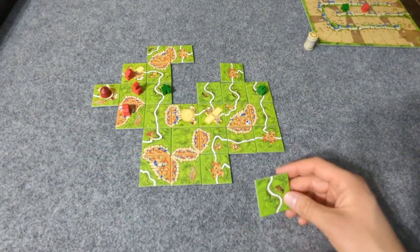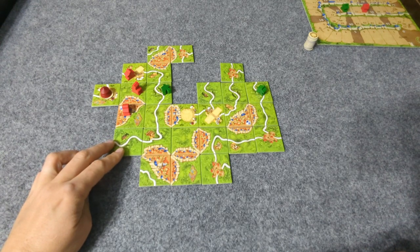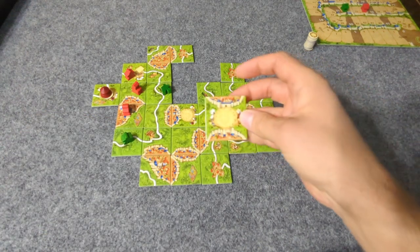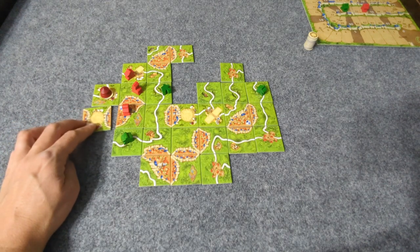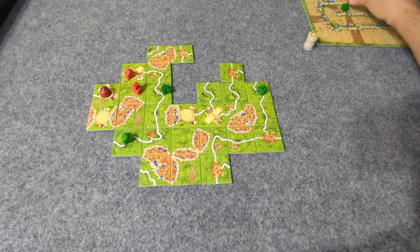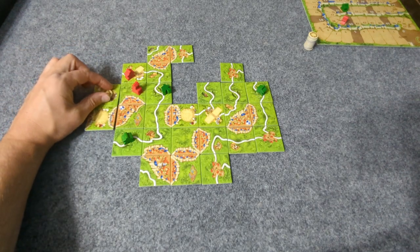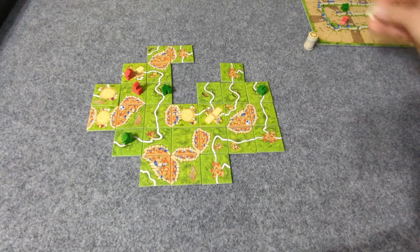Player 2 draws a Circus tile. The road scores eight points — two, four, six, eight — going to that meeple. Then the circus moves. The two meeples on surrounding tiles get six points — three each — for the circus scoring. A new animal token is drawn.